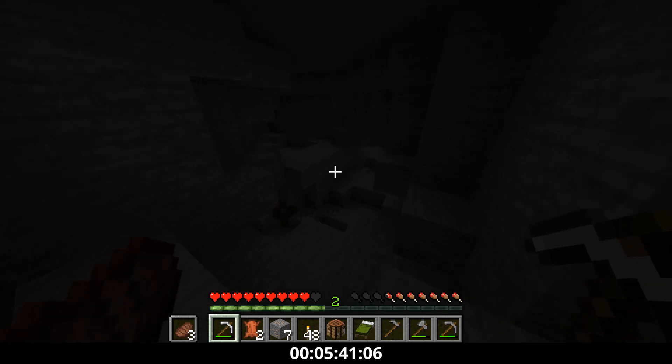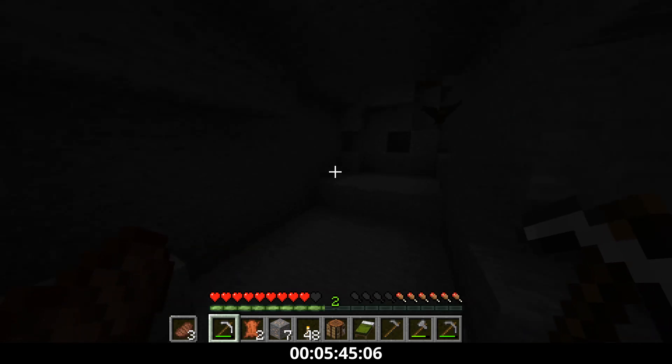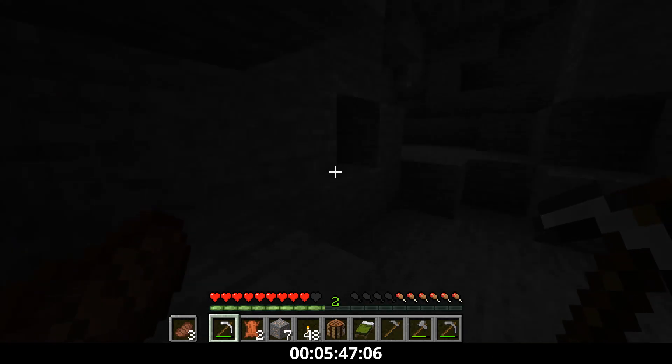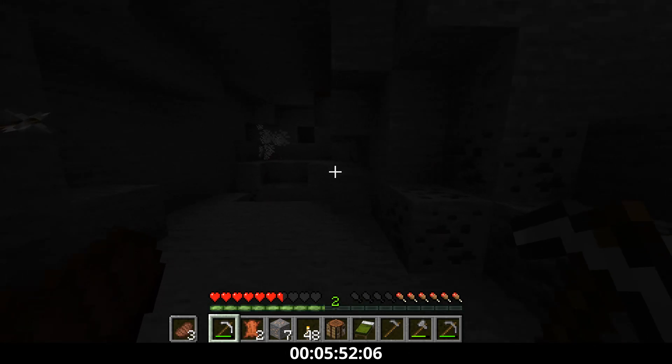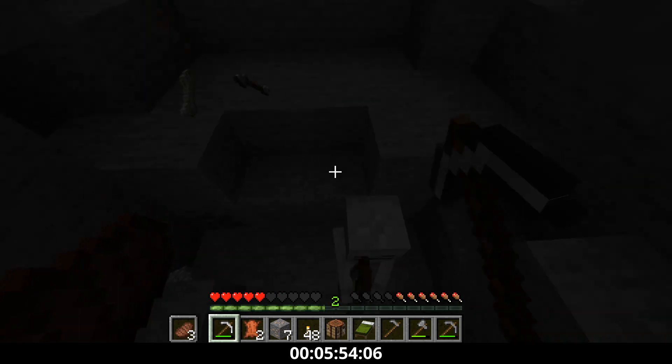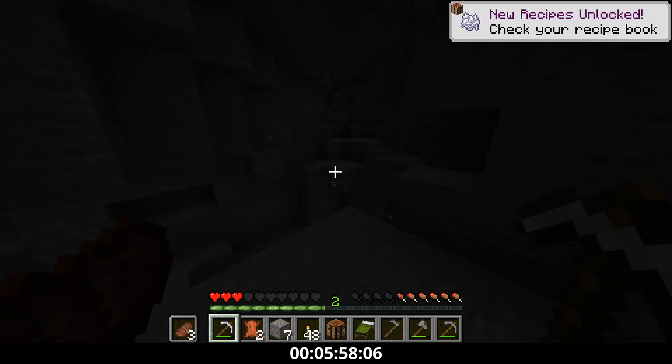I come down into the cave and see four or five mobs. They're not chasing me — we're on easy mode, which is nice. Then they are chasing me. A creeper explodes and kills one of the skeletons. I kill a skeleton with my pick. I'm about to die and I just yeet out of there, but I end up dying from the skeleton. That is the first time loss.